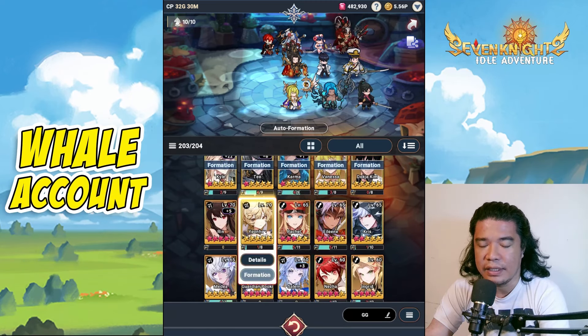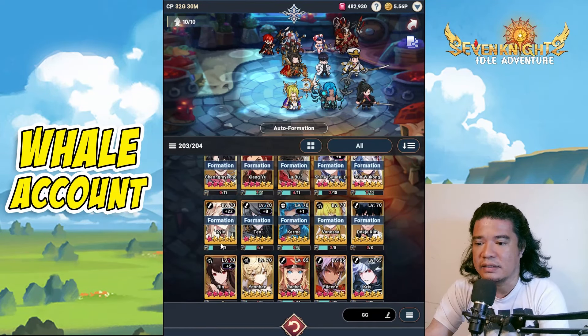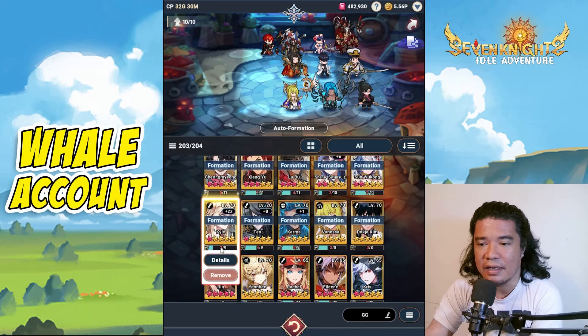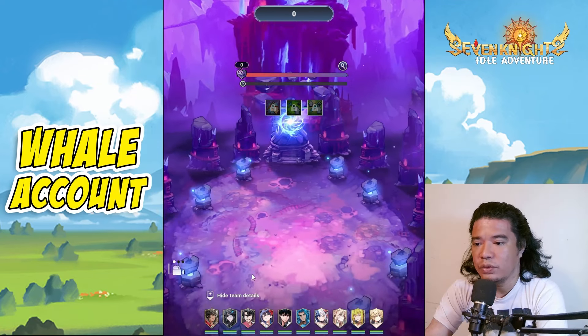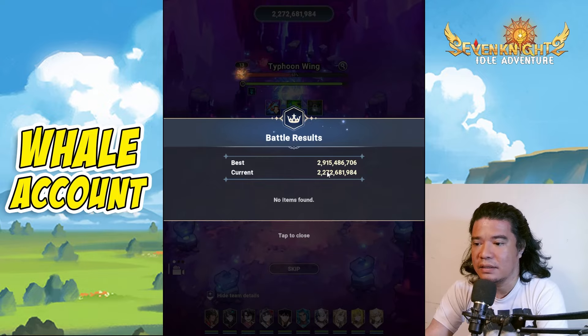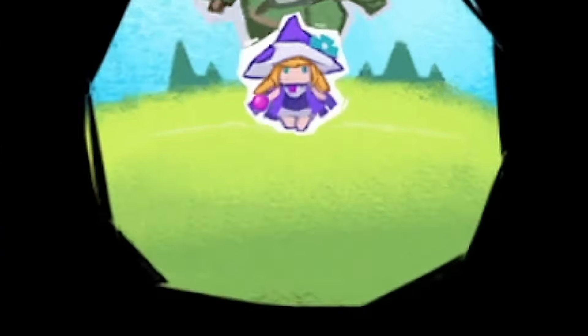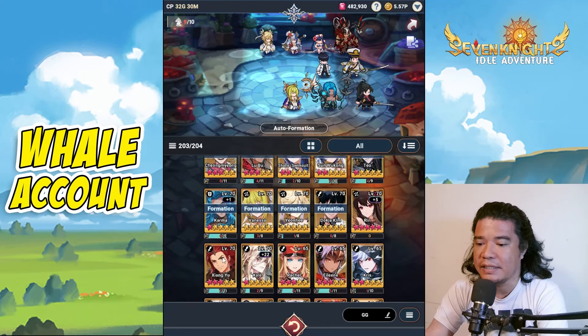I don't use the four-lord hero Yon Yi here. I already tested Yon Yi as a replacement for Yang Yu and Kyle, but the damage I obtained is quite low. For example, if we remove Yang Yu and replace with Yon Yi and do a practice battle, the result is only 2.2 billion damage.